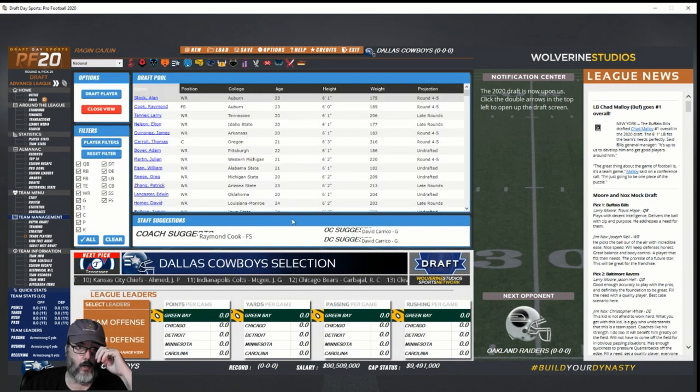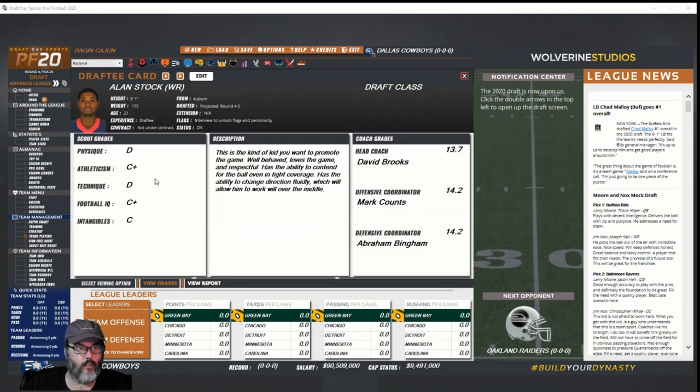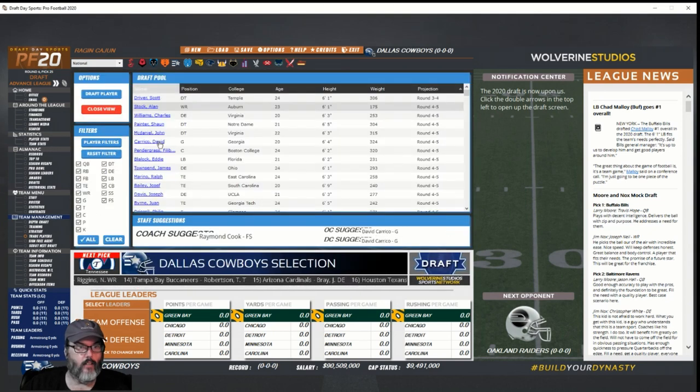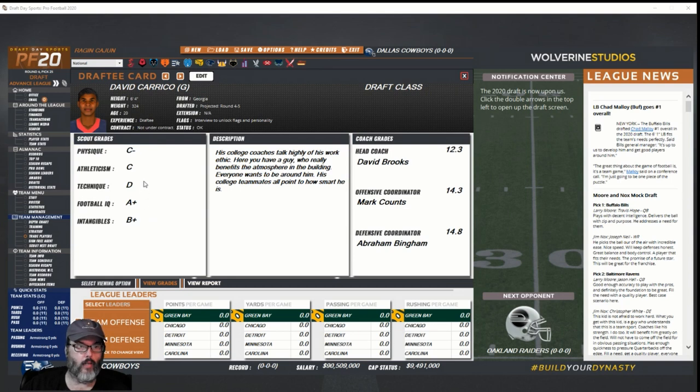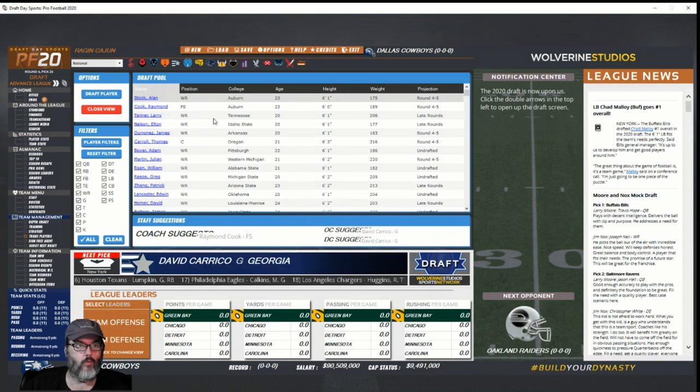Viewing the room — Raymond Cook, David Carrico, Scott Driver. We've got a guard and a free safety. David Carrico is near the top of the board so he'd be value. A+ and B+ grades but has a D in technique — he's smart so he could probably learn. Going ahead and drafting him.